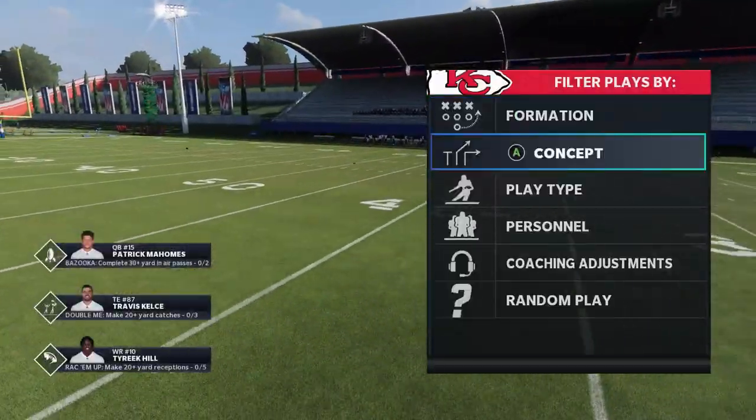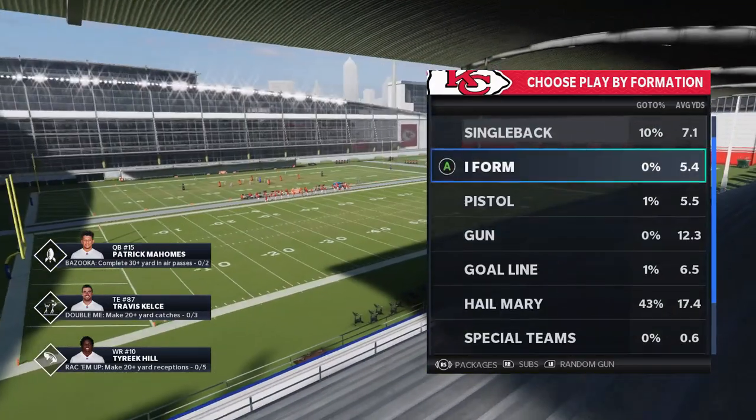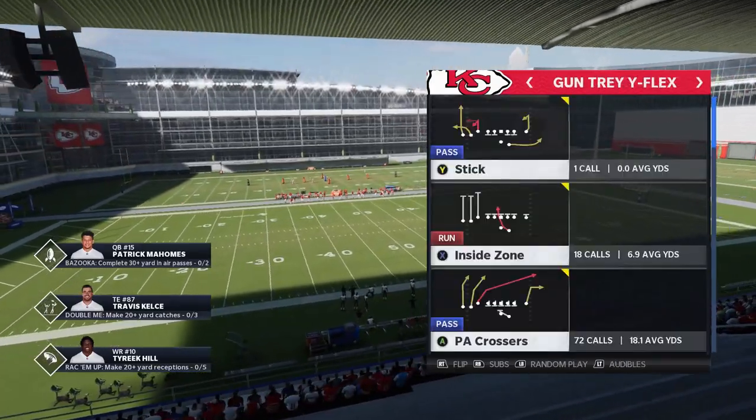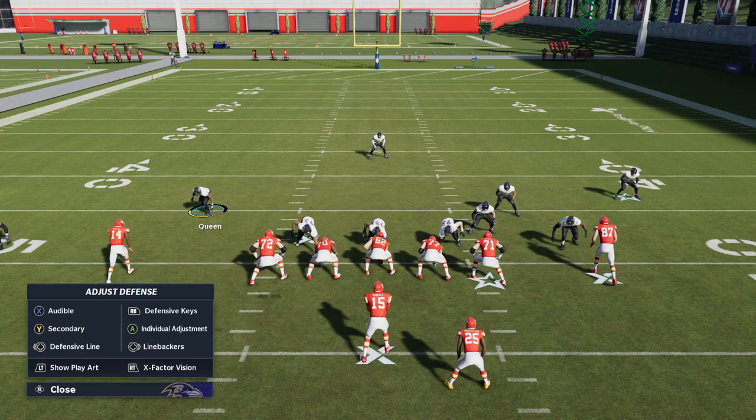On the offensive side it doesn't really matter - I'll pick a pass play. I'm going to pick PA Crossers. If you already saw somebody put out this blitz, I'm going to go a step further at the end of the video and show you a good way to counter this blitz - a good offensive package you can use to try to stop it. So stick around for that. Otherwise, let's show you how to do the blitz.